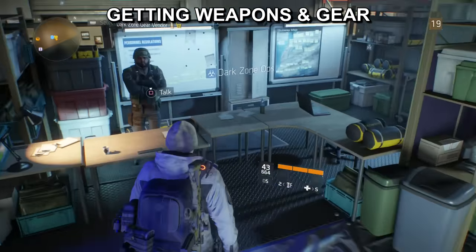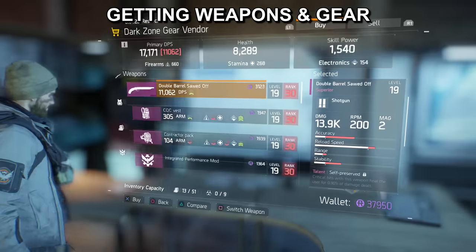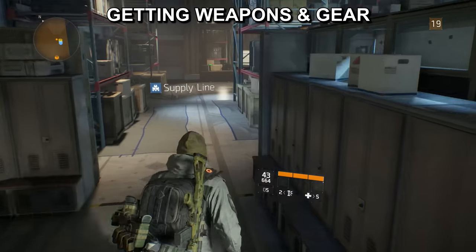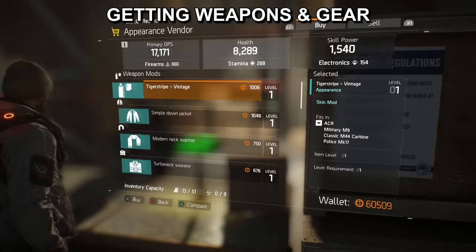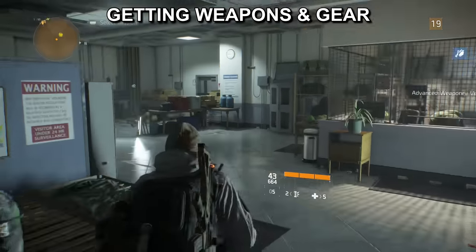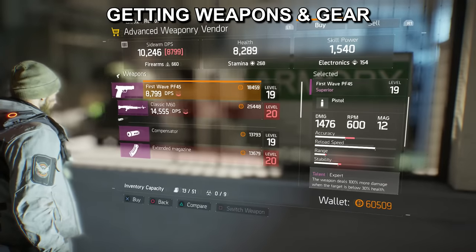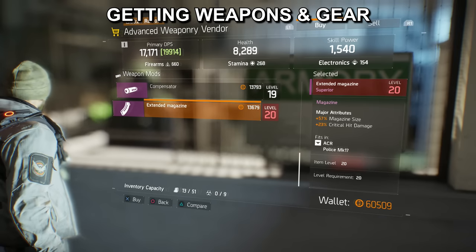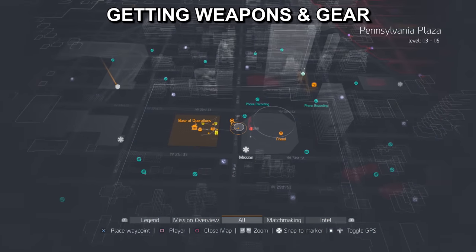Another method of purchasing gear is dark zone vendors — you use dark zone coins acquired in the dark zone to purchase these items, which are mainly purple and sometimes blue at lower levels. There's also the supply line appearance vendor where you can acquire clothes and weapons camo. And if you're after dark zone quality weapons but don't want to go in the dark zone, there's the advanced weaponry vendor in your base of operations, which lets you buy dark zone quality weapons with regular coins.